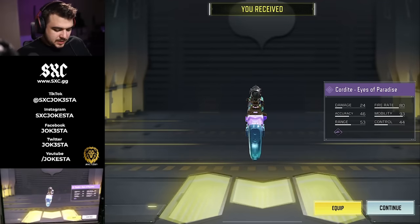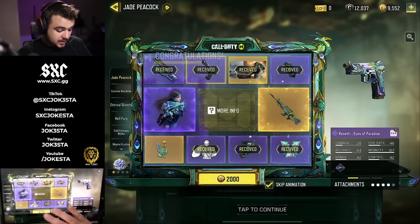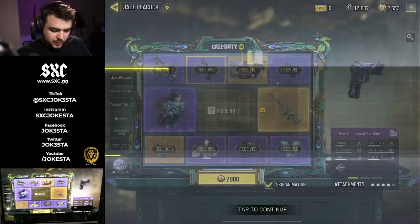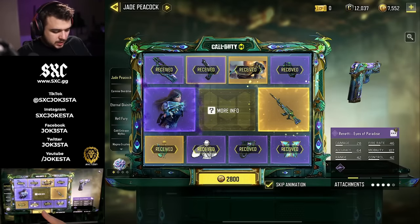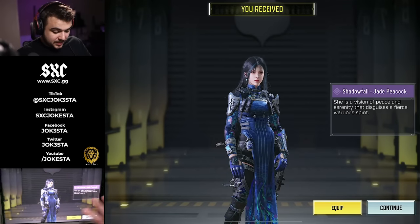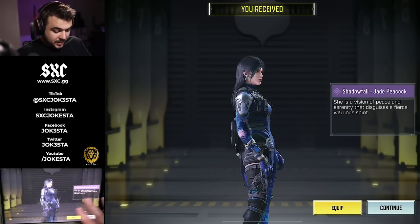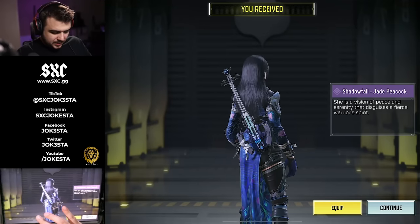We get the motorcycle, which is meh. The color theme for this lucky draw is pretty good — I actually like it. It's like a blue with a light blue, kind of greenish. We just got the charm, I skipped through it pretty quick. But this is the character — the character actually looks very good.